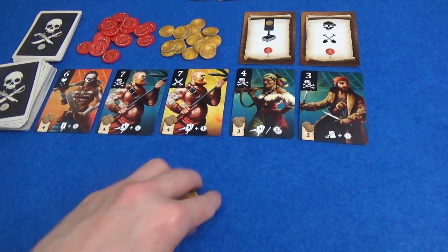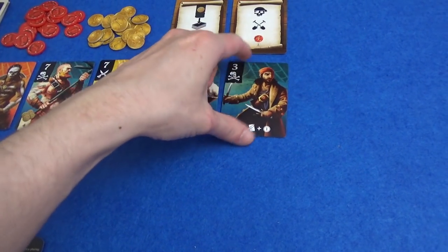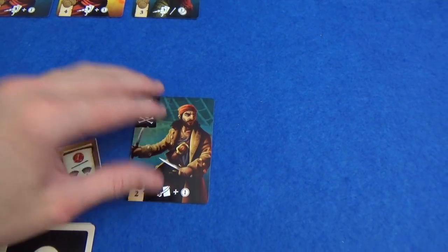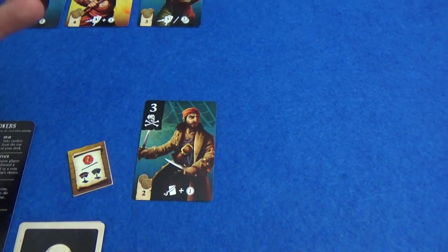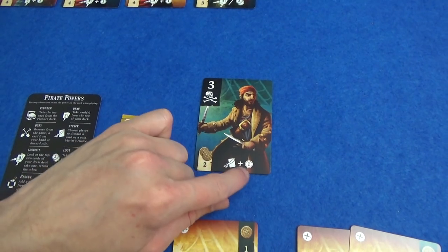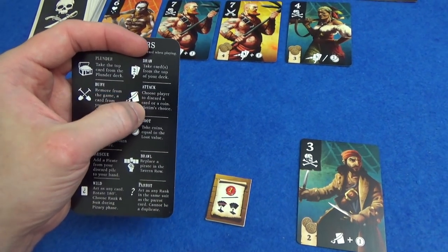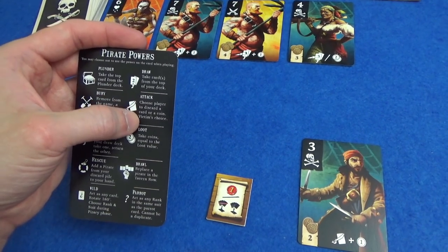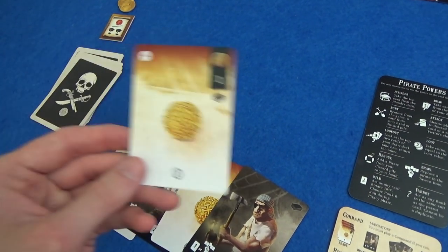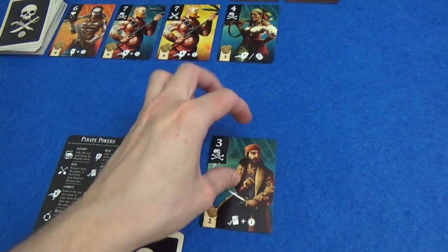I've only got two coins right now. I think I would like to hire someone — I'm going to spend my two, and the only pirate I can hire is this guy. Hopefully I can get some more of the same suit though. He comes up here because you can only hire three in a round, no matter how many turns you get. You carry out the action at the bottom of his card straight away. So I have picked attack, which means that a player has to discard a card or a coin — their choice. St. Marty is just going to discard one of his coin cards, I get one money, and this pirate stays up here.